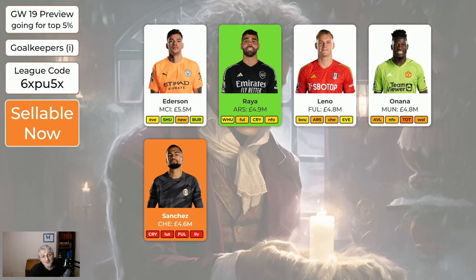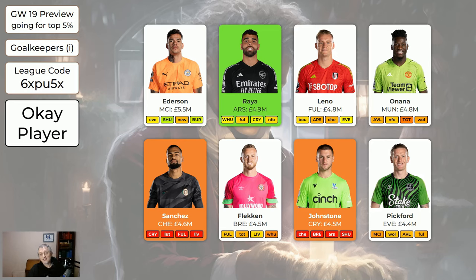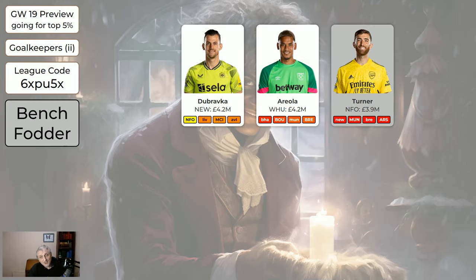For the other keepers, Sanchez is sellable now because he's injured and going to be out for a few weeks. Johnstone is still injured, so he's also sellable. Pickford's good — I quite like him, though I haven't made him green. He's home to Man City next game, but I do quite like Pickford at the moment. If you have two keepers that aren't playing, such as Sanchez and Johnstone, I would suggest selling one, even if it's for a hit, and getting a keeper that does play. These cheaper keepers — Dubravka's clearly first choice for Newcastle at the moment. As for Areola and Turner, every time they play I'm a bit surprised, but they're nice and cheap and very good for your second-choice keeper spot.